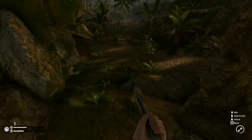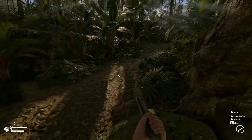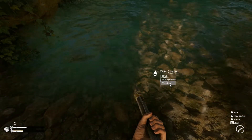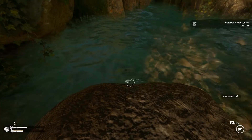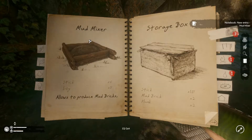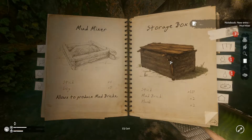Welcome back. So I'll take mud and drop it. Now I can make mud things like the mud mixer and the storage box.